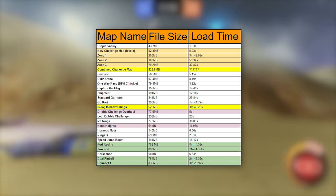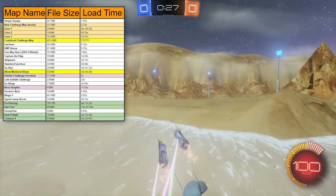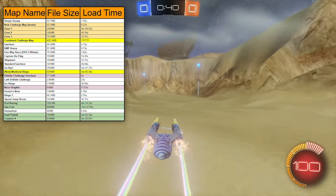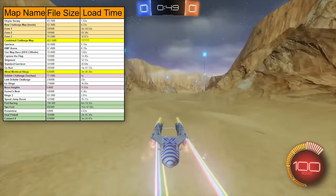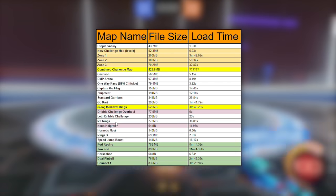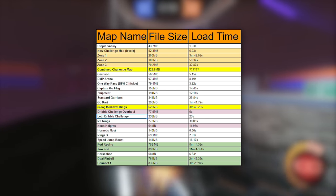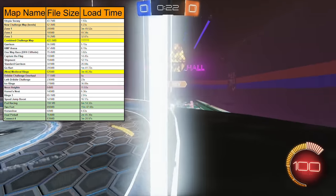Danny, what comments do you have on this? A lot of the custom map creators have very low motivation to make new stuff, which is sad because that keeps the game fresh for all of us. You can see Utopia Snowy at the top — it's one of Rocket League's maps and it takes 1.93 seconds. We've been working on a challenge map for about three months for a company. There are three zones in total, and the levels themselves are 52.3 megabytes. We tried looking at file size versus loading time. Dual Pinball and Connect 4 are two of the latest maps for my arcade — they're a giant file size, and their loading times are now 2 minutes 45 seconds and 3 minutes 28 seconds. Obviously ridiculous — we can no longer play these in multiplayer anymore.